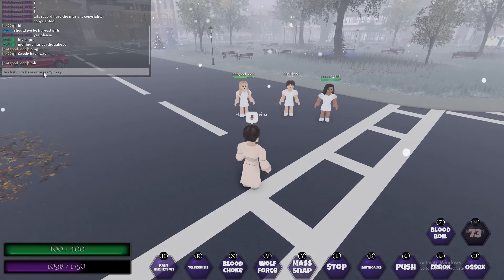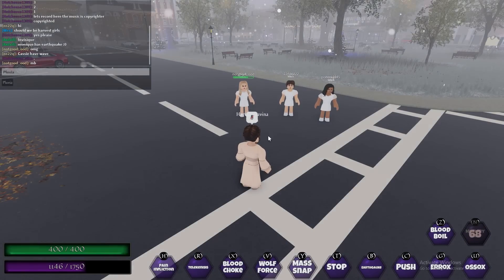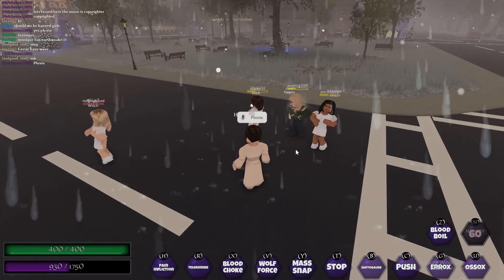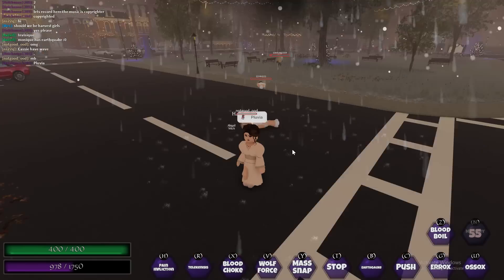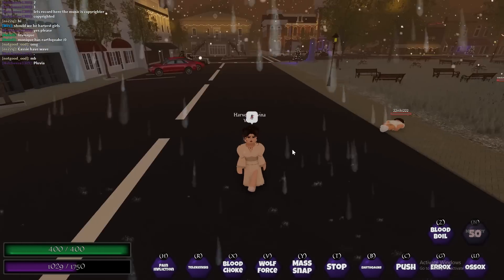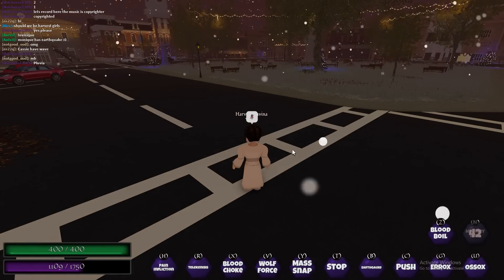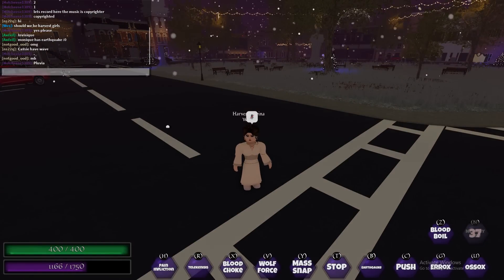Moving on to her spells. The first spell is Pluvia, which is an acid rain spell. The more they stay in this spell, the more damage it does to them. This is a very powerful spell — in the beta it used to be the most powerful spell Divina had and it helped a lot in combos. Divina is very OP in this game.